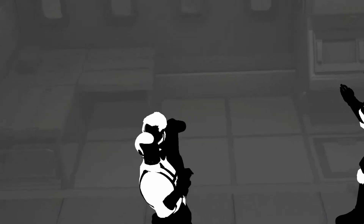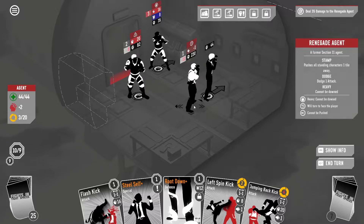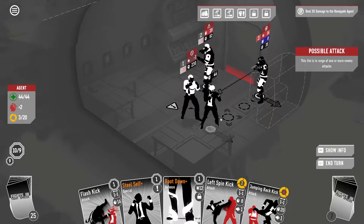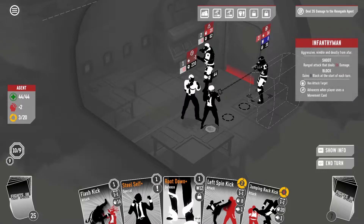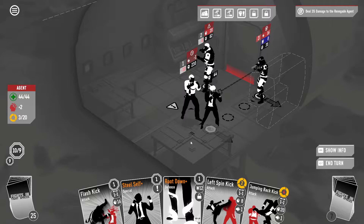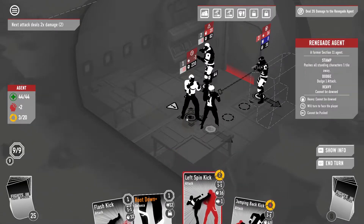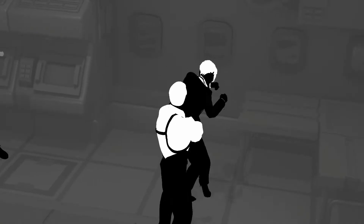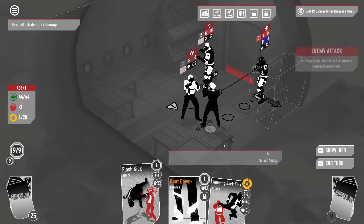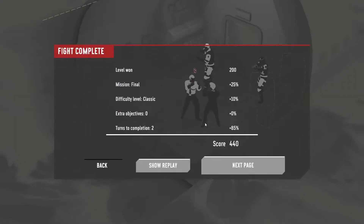We're gonna have to shift. Luckily our shift is upgraded, and I think that eats your dodge — shifting through is dodge, which is kind of weird. We're gonna get hit by this guy, I think. Actually no, because we're gonna steal self. Really should have just done the left spin kick first and then steal self, because that would have left the steal self for the flash kick. Then again, the jumping back kick will just get us to the next phase, so it didn't matter.